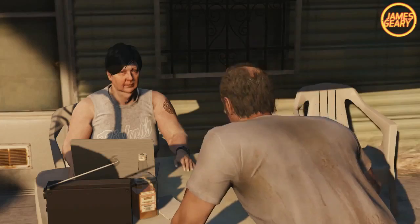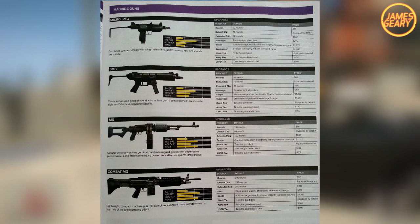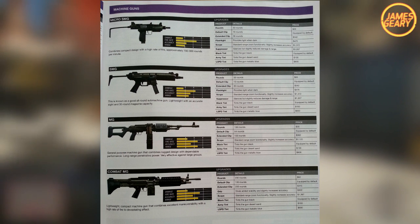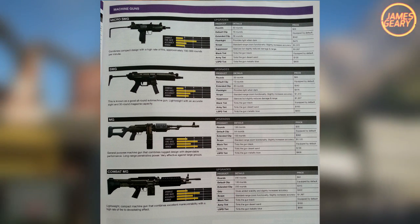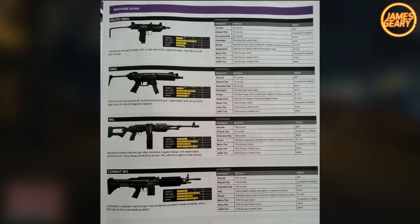Now for SMGs, we have the micro submachine gun — pretty much like an Uzi. You can get a suppressor, scope, flashlight, and extended clip on it. It shoots about 700-900 RPM, just a standard SMG. We also have the SMG, which looks kind of like an MP5 — it's lightweight, pretty accurate with the sight, has a 30-round magazine, and you can buy an extended clip and a bunch of cool attachments for that too.